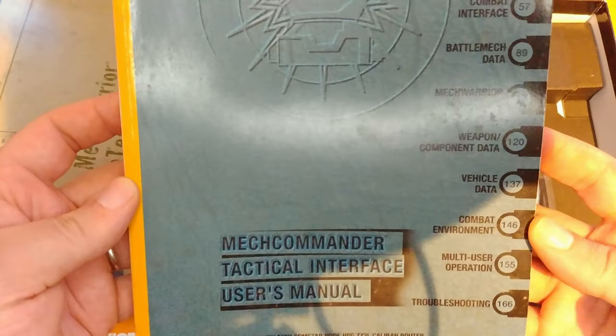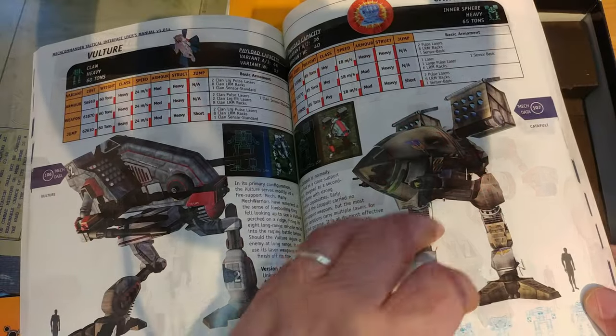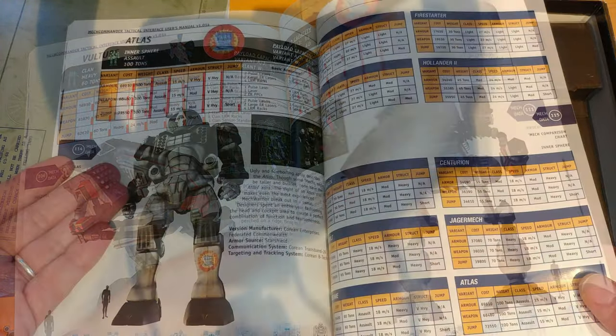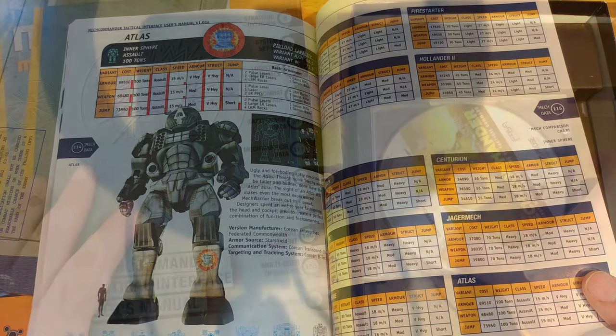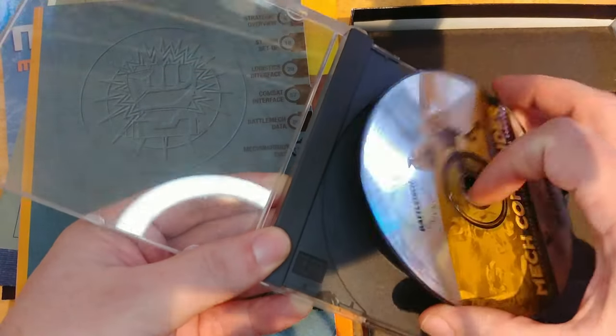We also get a beefy Mech Commander Tactical Interface User's Manual covering strategy, logistics, combat environment, and more Mechs — this time in full color. It truly feels like a war strategy report with this military look. I love it! Finally, we get the game on a very circular compact disc.